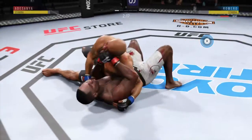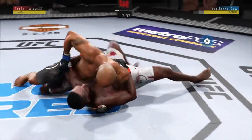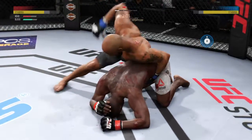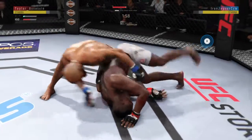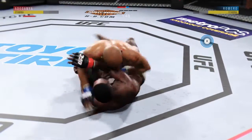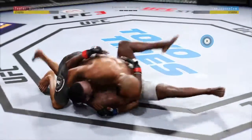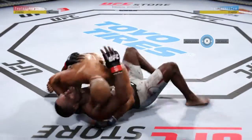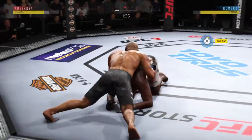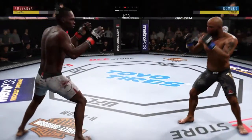Romero gets the single leg takedown. Busy as he looks to improve position here. Just over two minutes to go in the round. He's gonna try to take the back. Now he's in full guard. He's got a half guard here. He knees the body here in sidemount — nicely played. Into side control again. Half guard here.